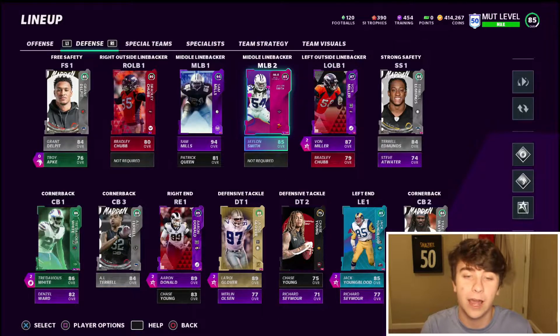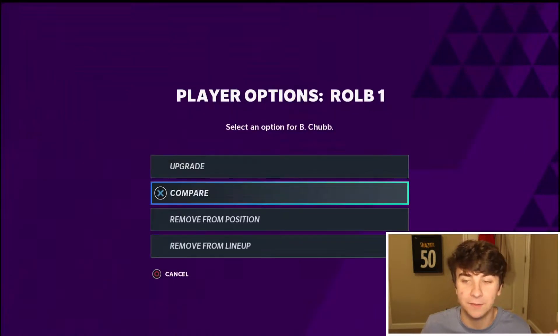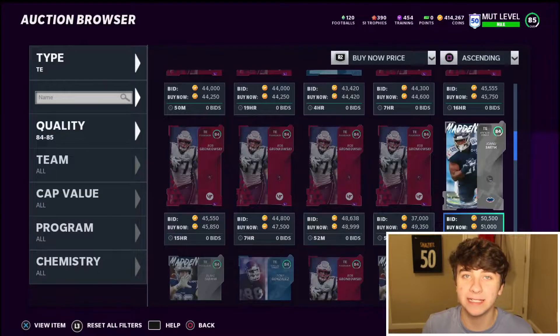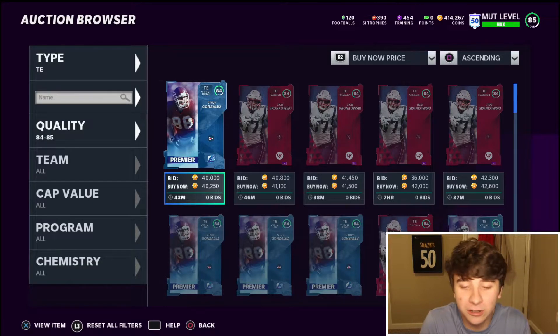Those are my budget beasts that you're gonna need on your squad — we went over 7 guys, plus Trey Waynes and AJ Terrell that's 9. If you run a 3-4 defense there's not a lot of right outside linebackers — I went with Bradley Chubb: 82 strength, 80 block shed, 73 power move, 79 finesse move, and he's played well for me. Also another budget beast tight end option if you don't want Evan Ingram is Janu Smith — 85 speed, 84 catching, 81 catch in traffic, 80 spec catch, 80 short route running, 76 medium route running. Those are the best budget beasts — pick them up and let's jump into a game to show you what they can do.